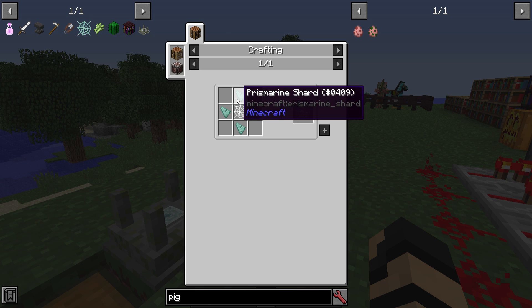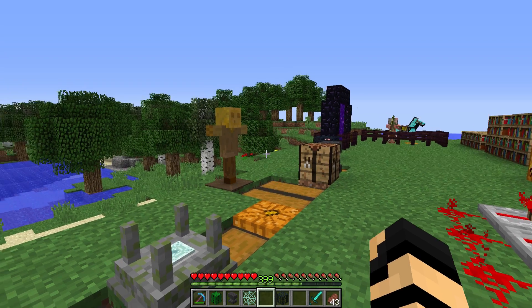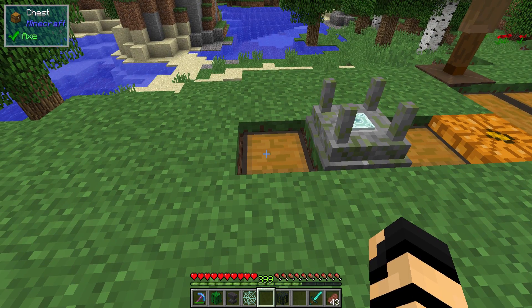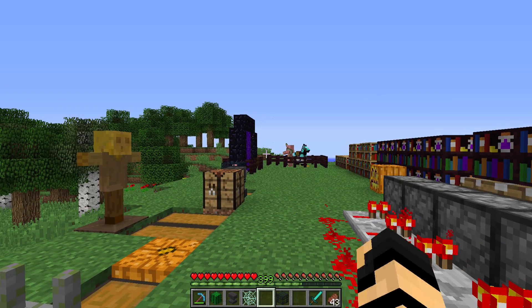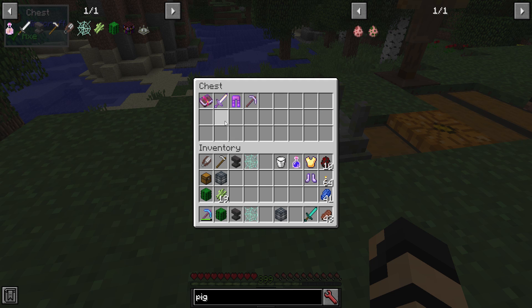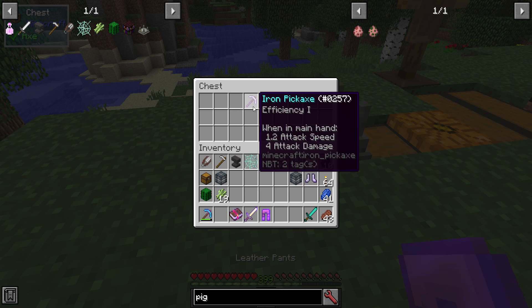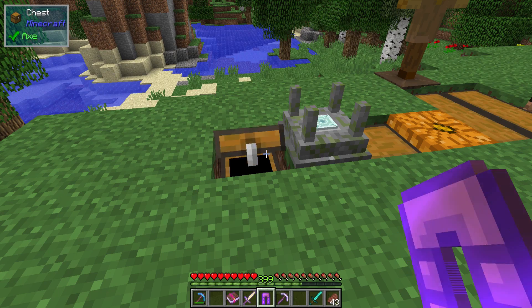You can make a prismatic cobweb with some prismarine shards, and it can be used to remove curses. The regular cobweb only removes regular enchantments — so if there's something you don't want, like Bane of Arthropods, but everything else on the sword is really good, you could use a web to remove that. Now if you get a bunch of unwanted enchants — like Thorns, Bane of Arthropods, Blast Protection 4, and Efficiency 1 — that's where the Altar of the Sea comes in.